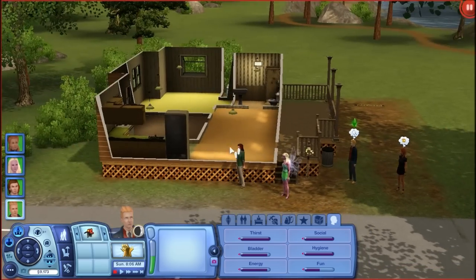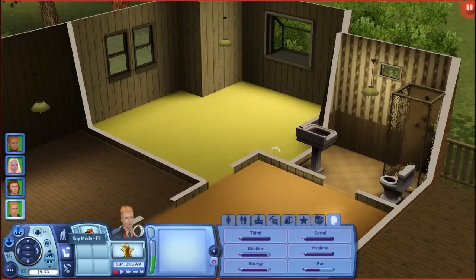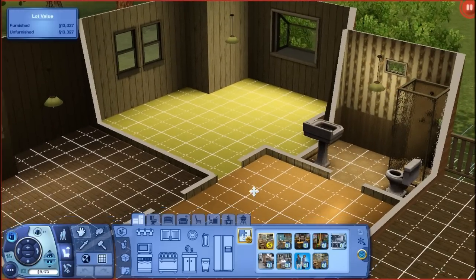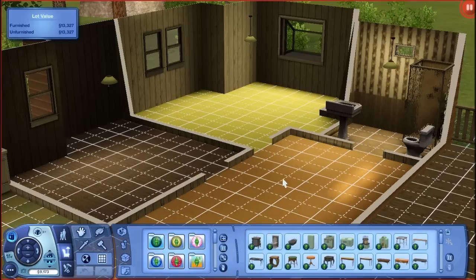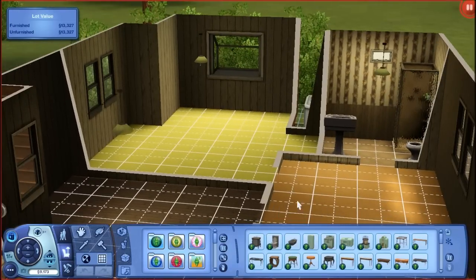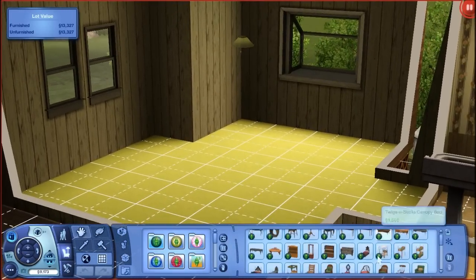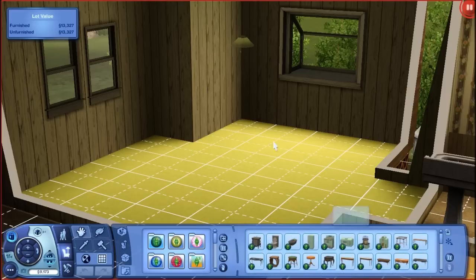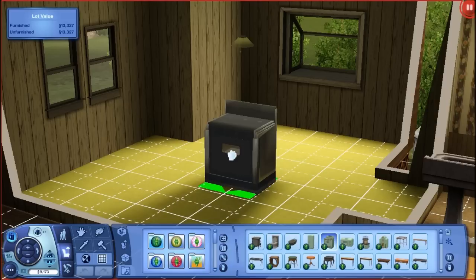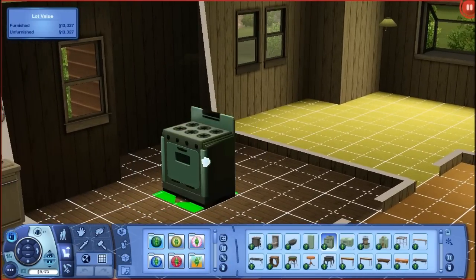Alrighty, so this is their lovely abode. Let's go ahead and furnish this to the best of our abilities with only 9,000 Simoleons left. We're going to go to Collections, Supernatural. I'm going to try to show you guys some of this stuff here. I'm not going to show everything because it would take forever, but I'll give you a general idea of what you'd be getting.